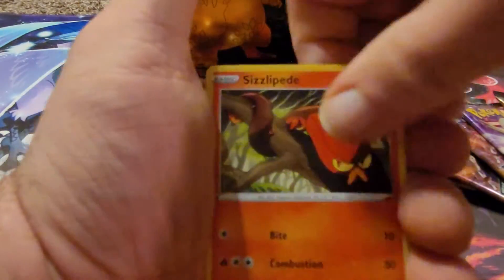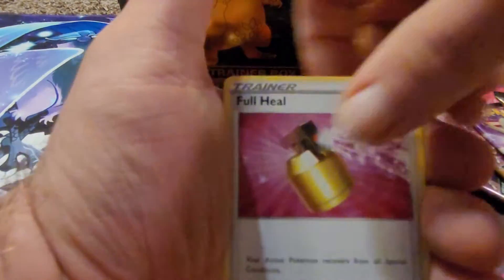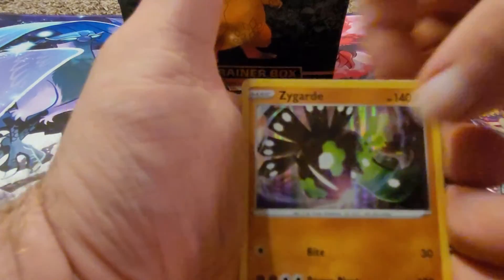Pack one: Sharpedo, Hyper Potion, Scolipede, Weedle, Zamazenta, Vikavolt, Full Heal, Hatterene, Sigurd.